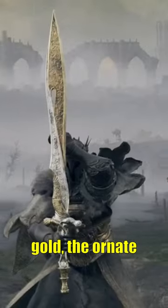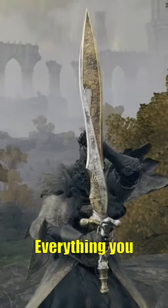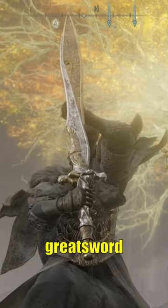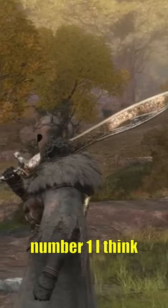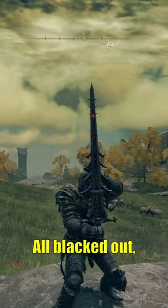At number two, we have the Inseparable Sword. I absolutely love the look of this sword — the silver and gold, the ornate pattern, the lore of this weapon. Everything you see from top to bottom has meaning, and I think this is one of the coolest greatsword designs we've ever seen.